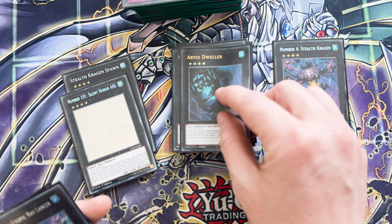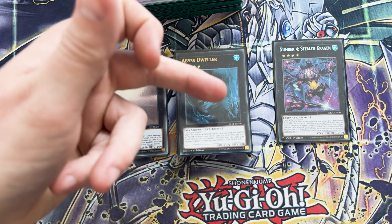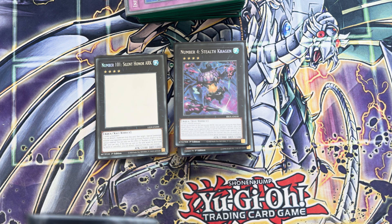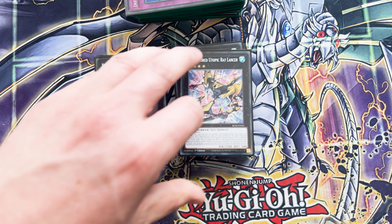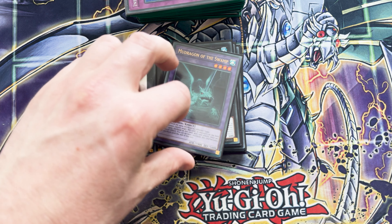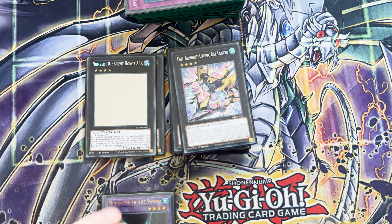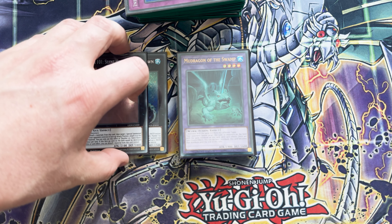And then Abyss Dweller — pump up your stuff. Not only does it turn off the graveyard when there are a lot of graveyard-centric decks at the moment, but if it's got a water monster as material — which it's going to in this deck — it gives everything a plus 500. And then we've got Full Armor Utopic Ray Lancer — you can just XYZ this by discarding a spell or trap and using a rank 4 or lower. It's a good way to keep going and you can easily make this thing 5000 attacking twice — it's freaking insane. And then for instant fusion, target Muddragon of the Swamp — if you draw into Muddragon with the instant fusion early, activate it immediately, summon this, and then keep doing your combos knowing that you're protected from Effect Veiler, Ghost Ogre, Impermanence, all that sort of stuff.